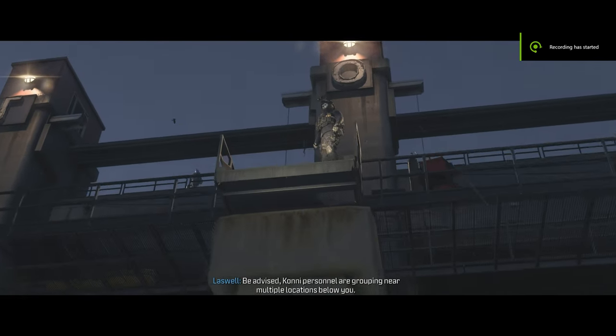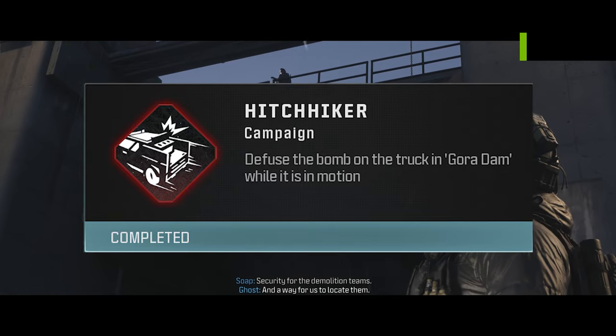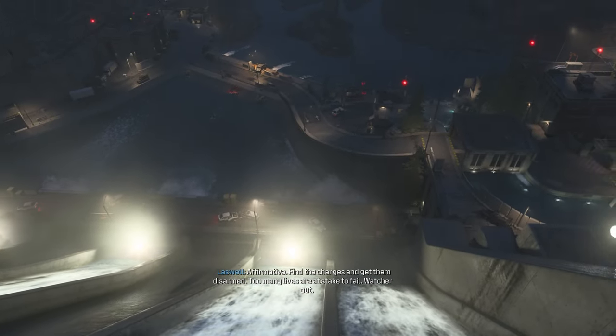In today's Modern Warfare 3 achievement guide, I'm going to show you how to get the Hitchhiker achievement, which requires you to defuse the bomb on the truck in the Gora Dam mission while it's still in motion. You can do this from the very start of the mission.